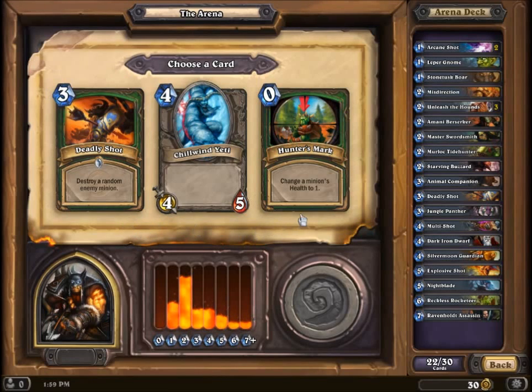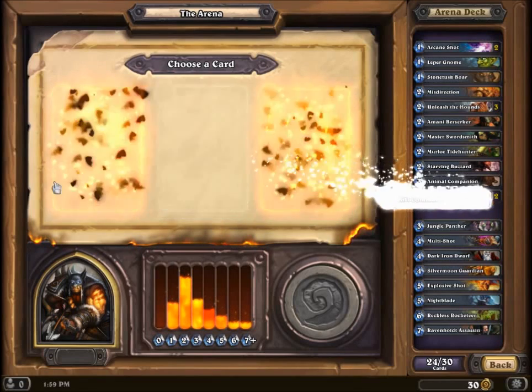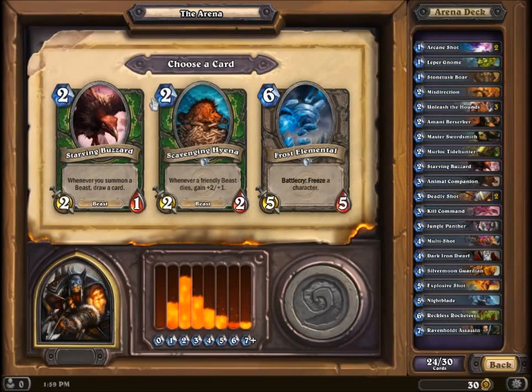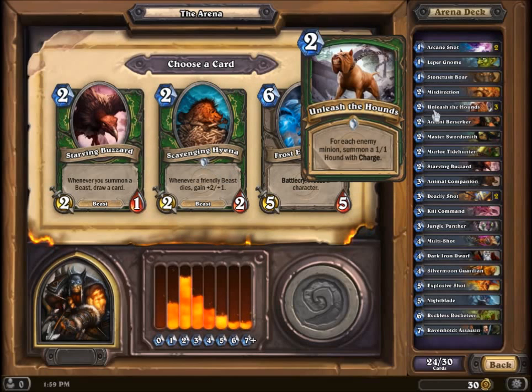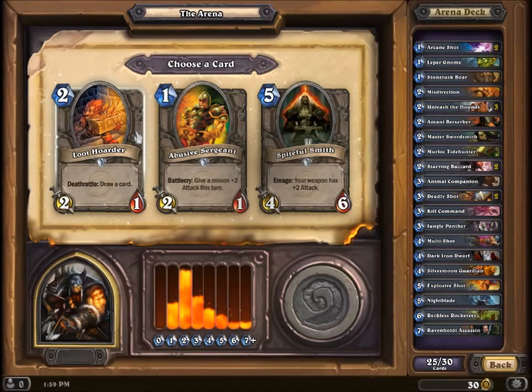Destroy a random minion, or change a minion's health to one — probably deadly shot again. Kill command costs five damage directly, and as long as I have a beast that's solid. Tracking's also really good, but I'd rather just go for the more aggressive route. We'll probably grab another buzzard. Unleash the hounds — I'm guessing the hounds count as beasts, which could be really strong very quickly. I'll grab this guy just for the card draw.